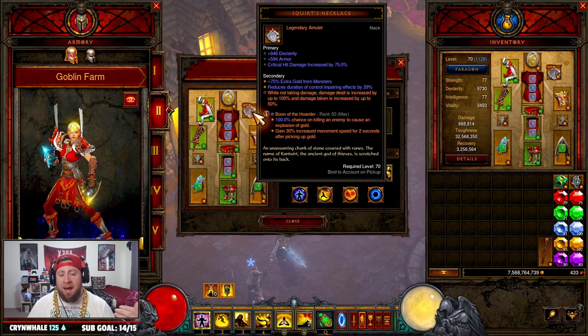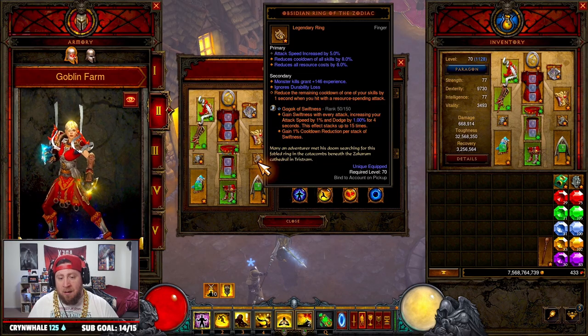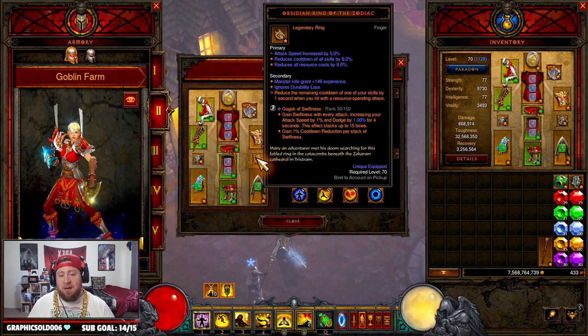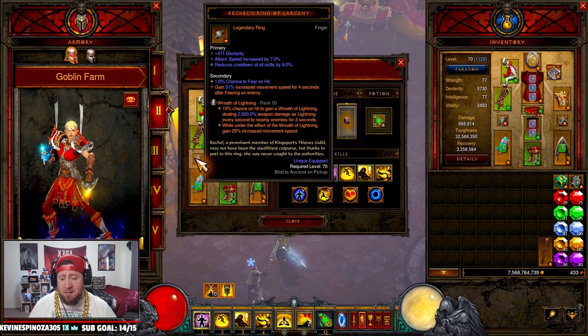Next are the amulet and rings. I'm using Squirt's Necklace, though ideally you want as much cooldown reduction and resource cost reduction as possible, so I need to swap that out. The two rings are the Obsidian Ring of the Zodiac and Rechel's Ring of Larceny. The Zodiac reduces cooldown per stack, which is awesome for keeping skills up as much as possible.